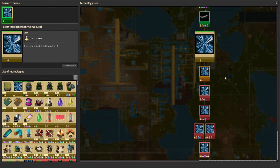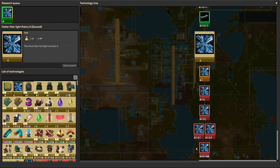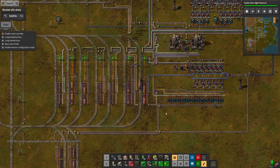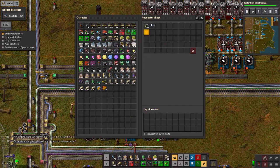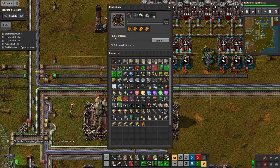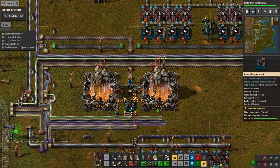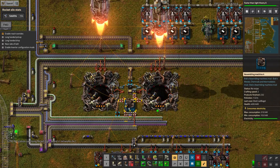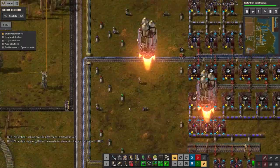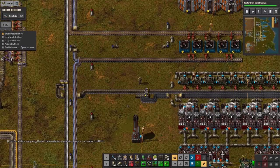I'm probably going to have to make another complete copy of all of this just to boost supply, because I'm not waiting four hours for each research — and there are six more to do, so that's 24 hours of leaving the game running to get all of that done, and that's if I don't run out of other supplies. Oops — I've just accidentally sent a grenade to space.